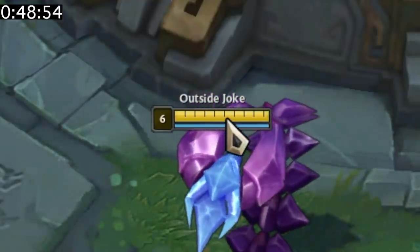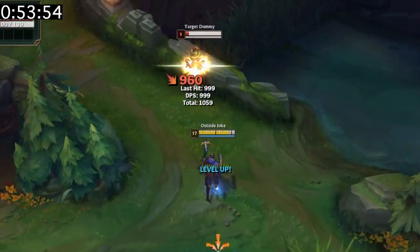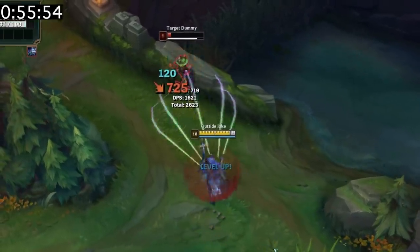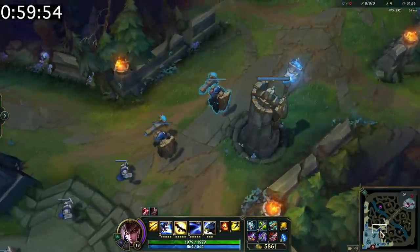Each section of a champion's health bar represents 100 HP. The stats gained from a champion level are usually worth more gold than the amount of gold you'd receive from a champion kill. If you destroy all 3 inhibitors, the amount of super minions per lane will double.